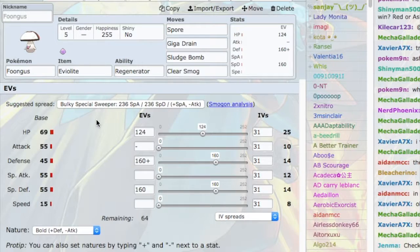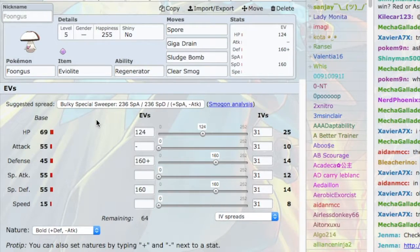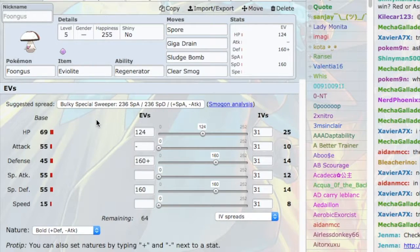Foongus is such an incredible Pokemon because it is so defensive on both sides — 14 defenses on both sides may not seem like a lot, but it takes hits very well. In combination with Regenerator and a pretty high offensive presence for a defensive Pokemon, this thing is a threat. On top of that, it gets access to Spore, which will put someone to sleep unless they have a Grass-type. And what Grass-type is going to switch into a Sludge Bomb if it's not Ferroseed? None of them. Clearsmog is the last move because Foongus can be set-up bait, and in that situation Clearsmog is incredibly useful.